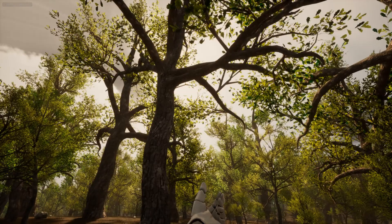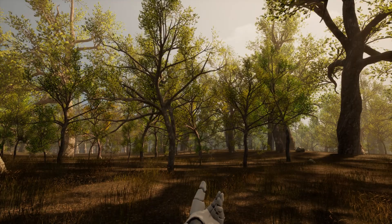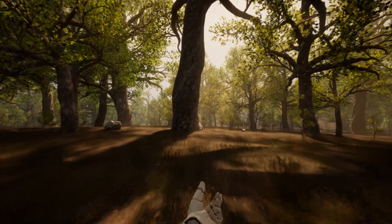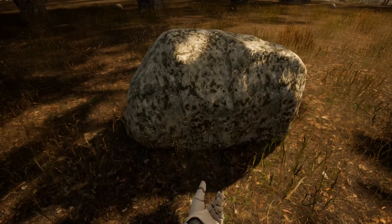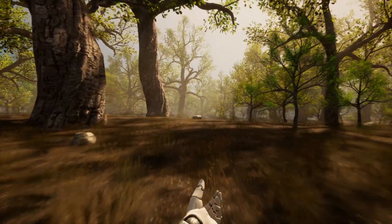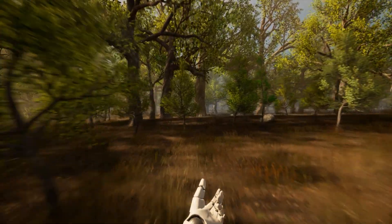Last but not least, we have the Procedural Forest for Open Worlds. You can create open world forests full of grass, trees, and rocks in minutes. This pack will help you procedurally recreate in Unreal Engine 5 huge open world forests. Everything in this pack is procedurally generated and designed to create huge environments in just a few clicks. The pack comes with a landscape auto material with eight layers, so you can paint grass, rock, many types of dirt, forest ground, and more.